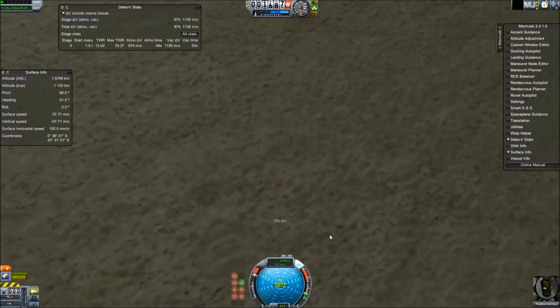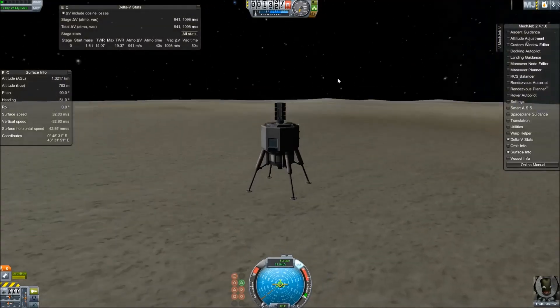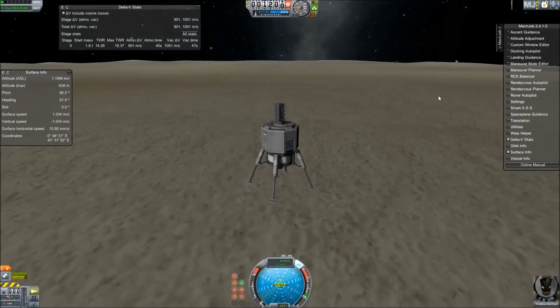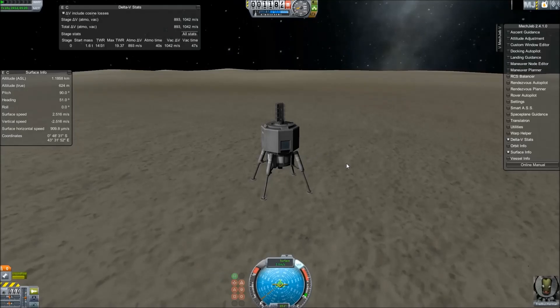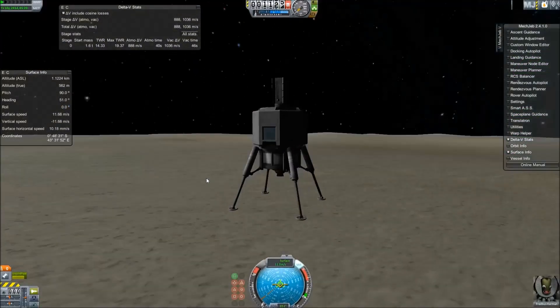Now we're down to just the lander module — it's a Mark I landing capsule. We've got an advanced RTG on top from Near Future Electric, just a small fuel tank, some landing legs, a little ladder on the back, and a small Rockamax engine. I didn't bring any CAS parts, because I figured this thing is going to be really stable considering how small it is.